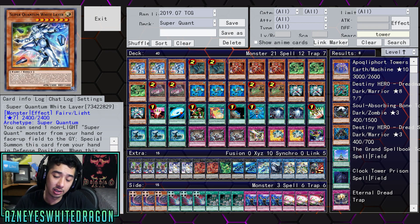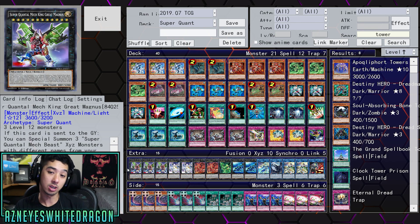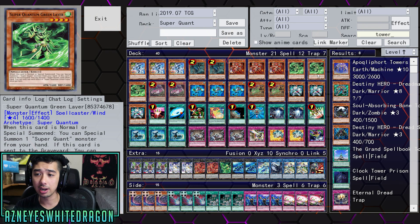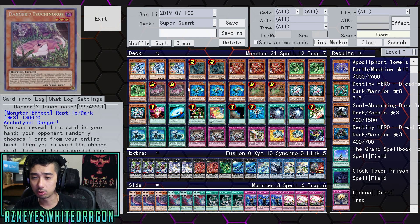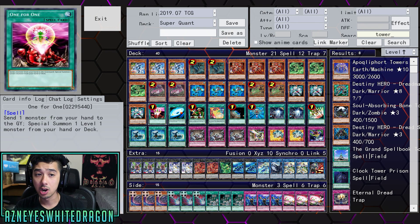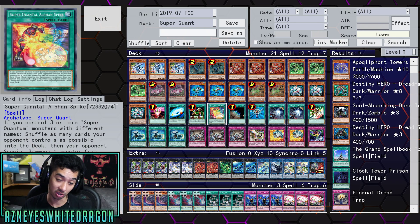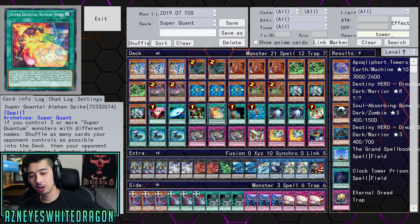Let me give you guys the deck profile. We've got three copies of White Layer, two copies of Nessie, three copies of Red, three copies of Green, two copies of Suchinoko, three copies of Blue, two copies of Jack Lobe, three copies of Alphan. One-for-One, Galaxy Cyclone, one Alphan Strike — if you control three or more Super Quantums with different names you can shuffle as many of your opponent's cards as possible into the deck, then your opponent special summons one monster from their extra deck ignoring summoning conditions. You can then banish a Super Quantum Fairy Elephant from your graveyard and activate one Super Quantum Mech Ship Magna Carrier from your deck.